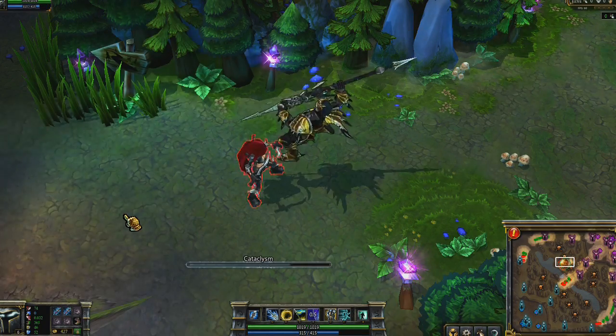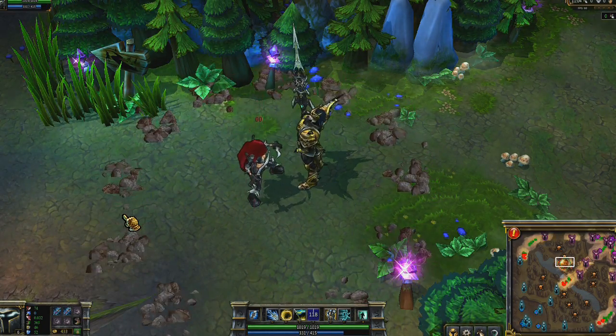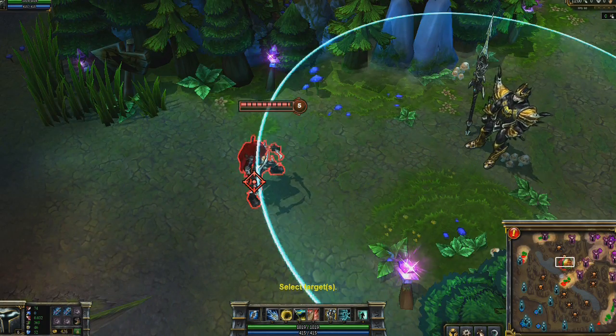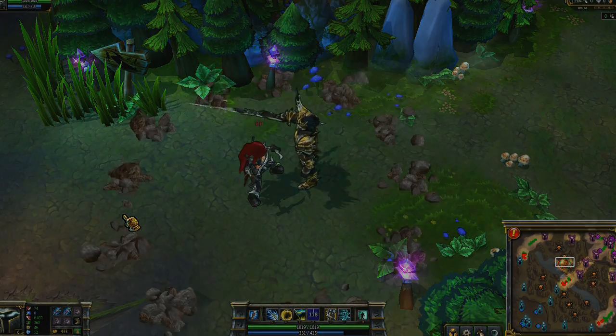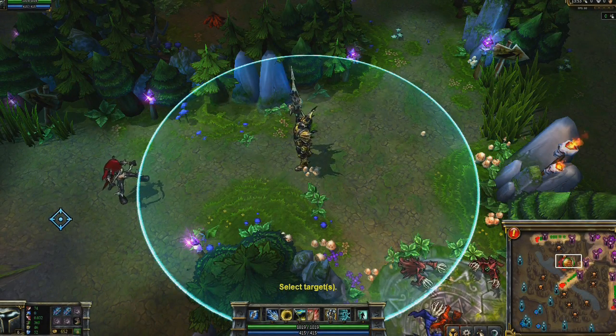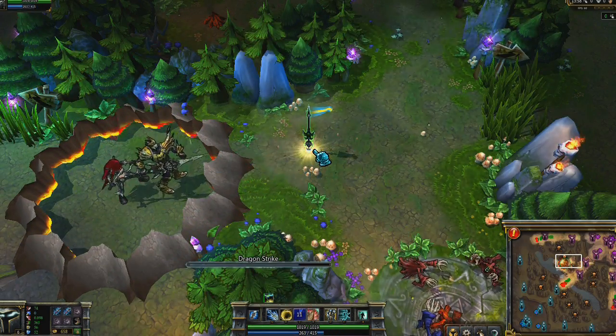Jarvan's ultimate is Cataclysm. Jarvan leaps at a target enemy, damaging it and creating a ring of impassable terrain around the landing zone for a few seconds. Jarvan may reactivate the ability to destroy the terrain if it suits his purposes. Cataclysm combines well with Dragon Strike and Damacian Standard, allowing you to block off an enemy and simply back off if needed.